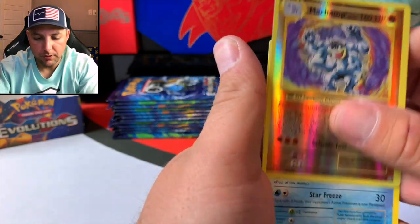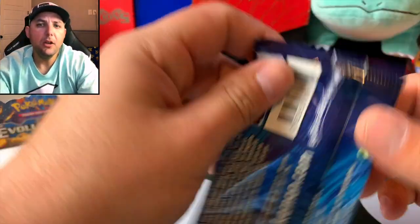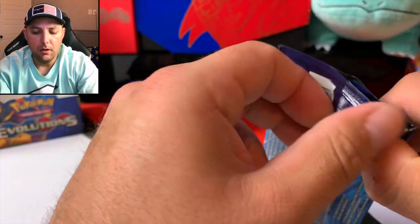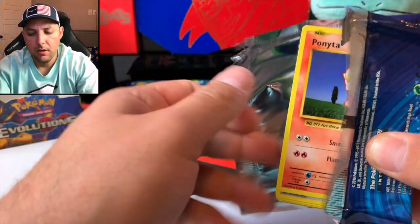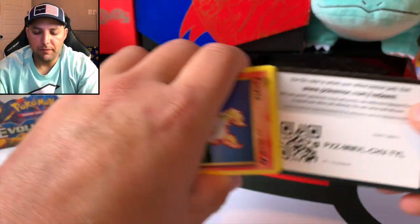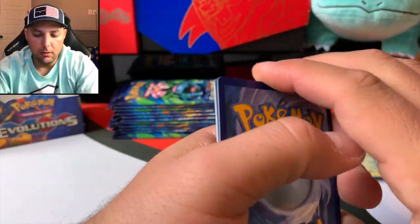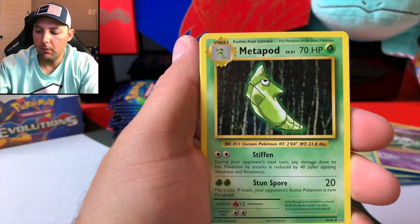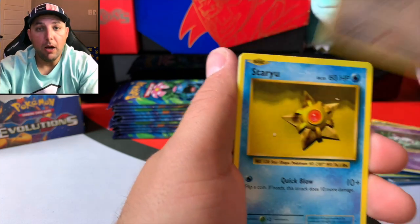Reverse Machamp — gorgeous — and a Staryu. You guys let me know what you want to see. If you want me to go out and get some Hidden Fates, some Sun and Moon, Cosmic Eclipse — I've got a lot of packs and other sets, but I've just been focusing pretty much on Sword and Shield and now Evolutions. I'm all into collecting them all, pulling them all, completing the binder, and doing binder reviews and showing off the binders.